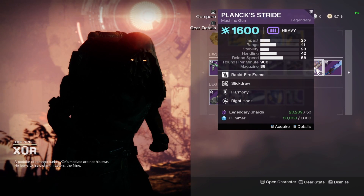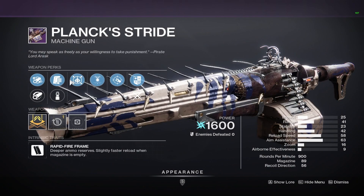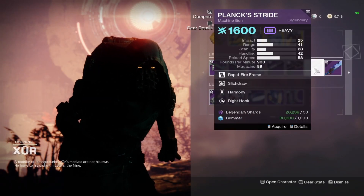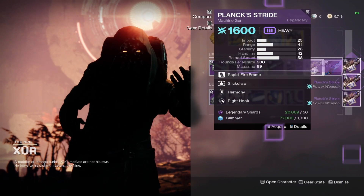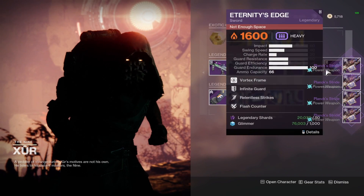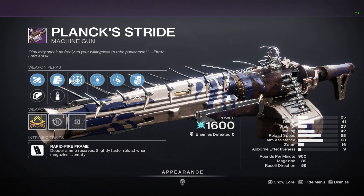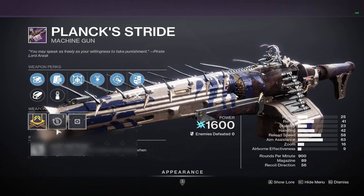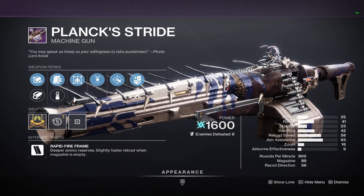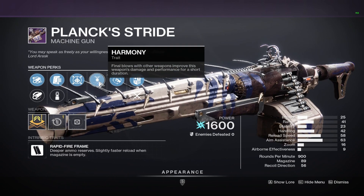As well as the next weapon on our list, we have Planic Stride with Slick Draw Harmony. Kind of a terrible roll, but guys, if you want this crafted next season, I'm going to go ahead and pick up a couple of these. This is a phenomenal LMG, and especially because I think we're getting some Arc Mods next season, this LMG could see meta potential, so we'll just have to wait and see. Slick Draw Harmony is not a really great combo, but I would just pick it up to get it crafted next season.